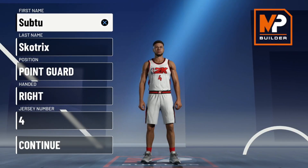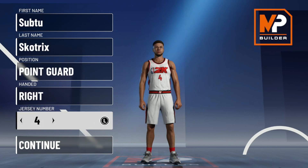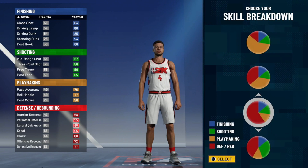Alright, so on this first screen, nothing much really matters — the only thing that's important is you want the position to be point guard. Name, jersey number, hand — none of that matters. Then you can go ahead and click continue. Then for the pie chart, you're going to want to take this one right here — pure defense, the pure lockdown one.